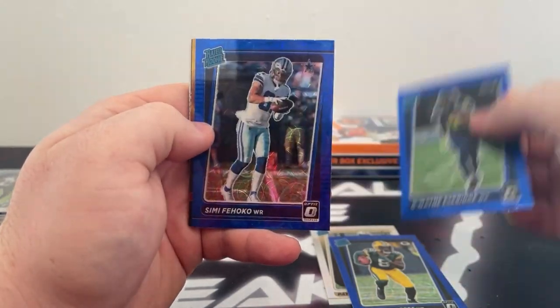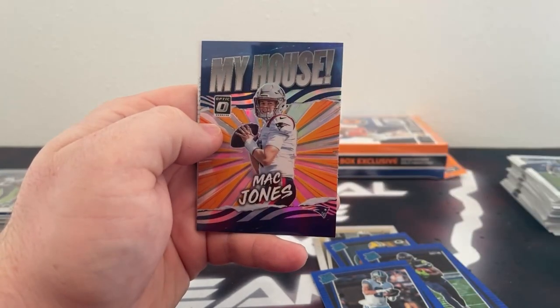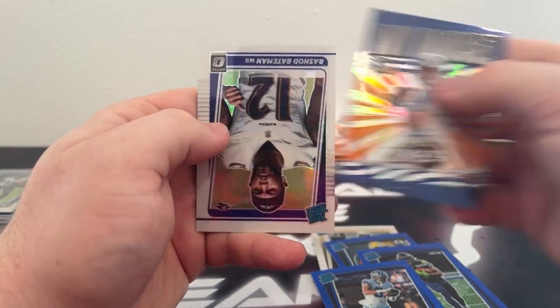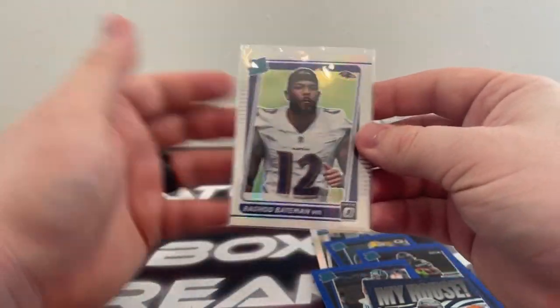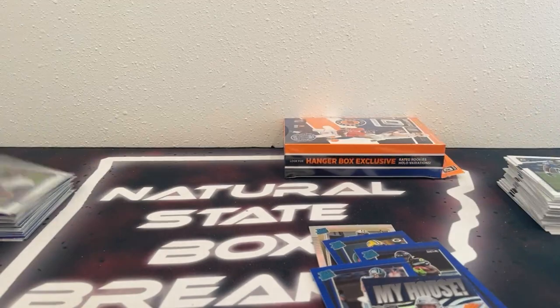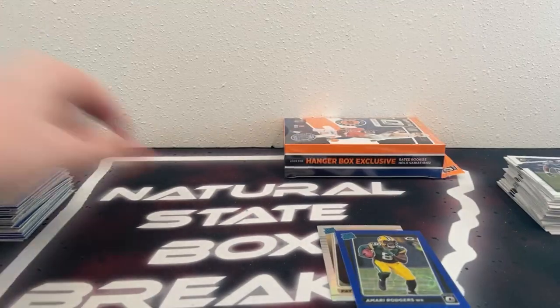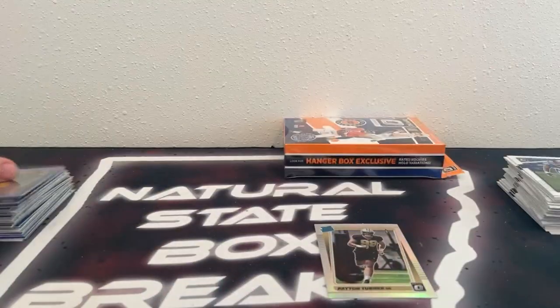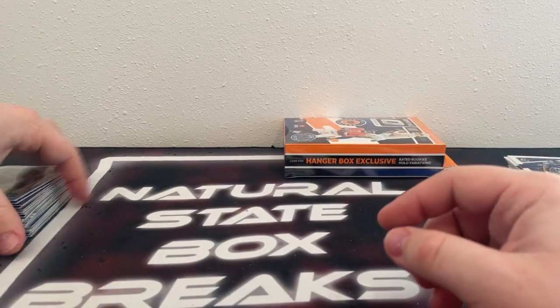A blue scope — we've got Amari Rogers, Dwayne Eskridge, and Simi Pihoko. Rising Suns: Nick Bosa. There's a My House of Mac Jones. And our variation — Rashad Bateman. You already got the silver; here's your hollow variation. Good break for the Ravens, good break for the Patriots — you got the Mac Jones My House insert. Good break for the Cowboys, no Micah Parsons yet though. There's Dwayne Eskridge, Amari Rogers, and the silver Peyton Turner for New Orleans.